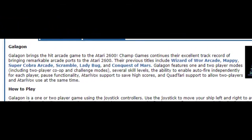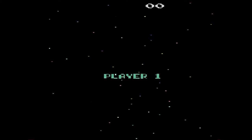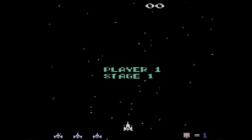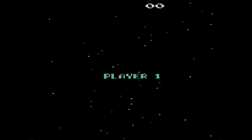In Galagon two-player mode, players take turns playing, alternating every time a ship is lost. Player one plays with the joystick plugged into the left controller port, and player two plays with the joystick plugged into the right controller port. Galagon features another two player mode: cooperative gameplay. To my knowledge, this is the first console version of Galaga to offer cooperative play.